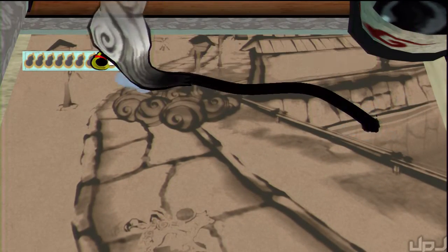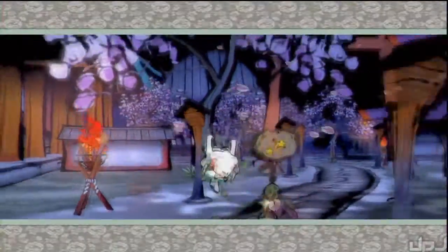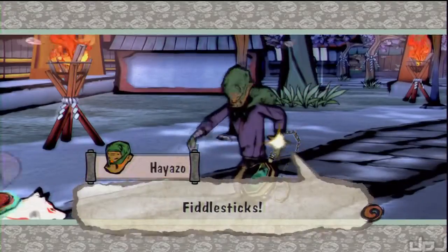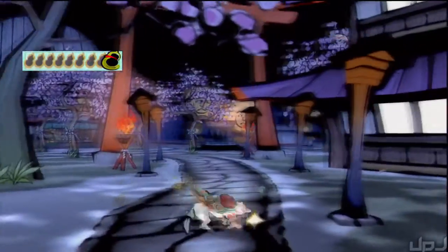We're gonna hit slash on the first on the right, and then hit him with water on the left. We can do that literally right here - just slash him right there, then go over here to the river, take some water, and mash him there. Already got him. Yeah, that's some speed.